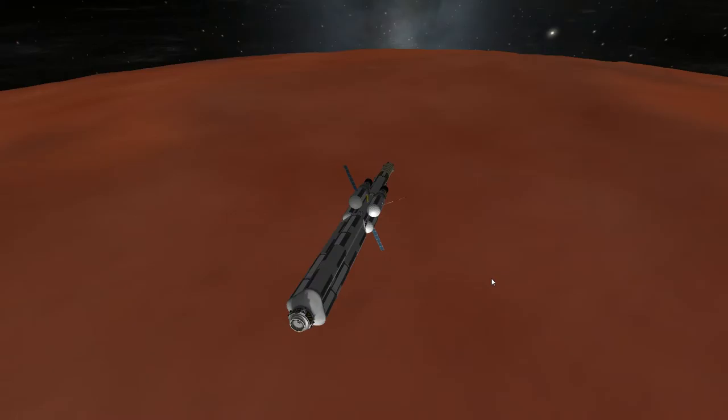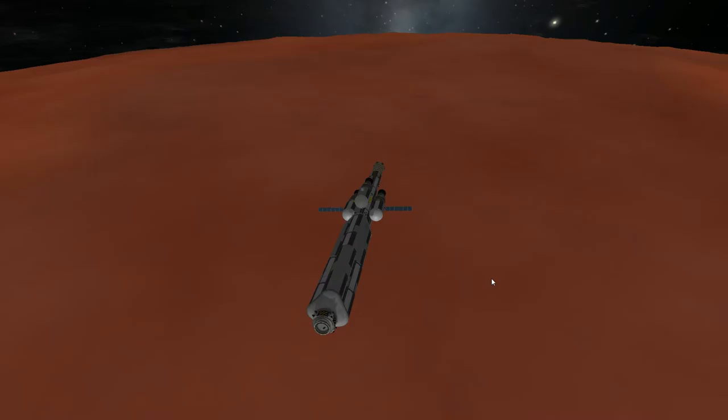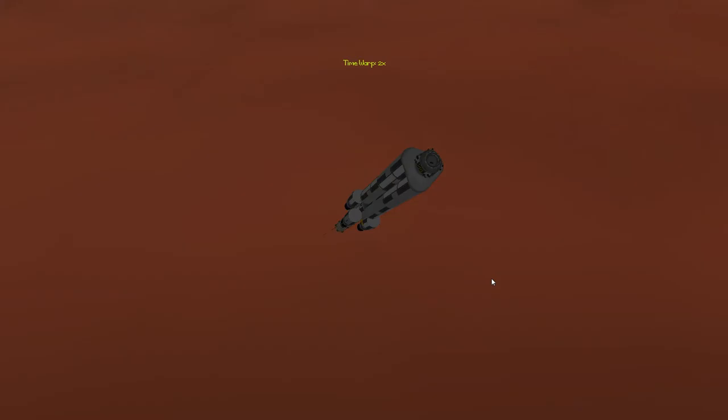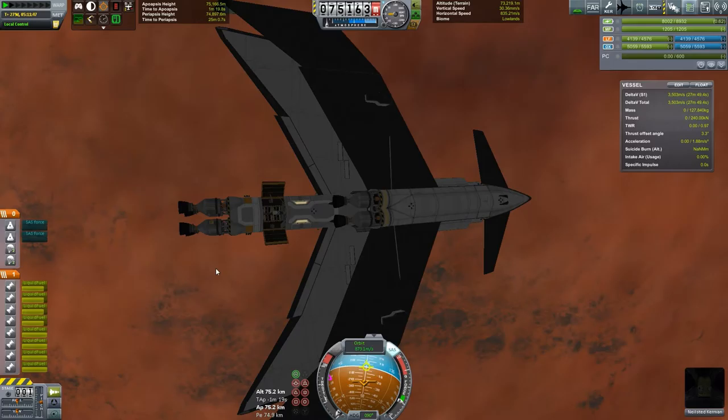We've sucked all the fuel out of our refueler and didn't even completely fill up our Dynamic Duna bats. We really didn't have as much fuel as I thought, or maybe we just used way too much on Ike. But as with all space debris, we're going to clean this up by plummeting it into the surface of Duna with a nice satisfying explosion. With fuel. It is time to launch.